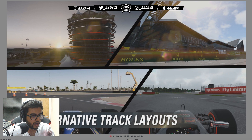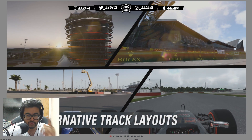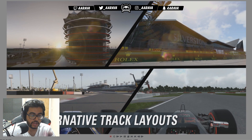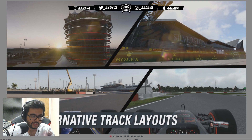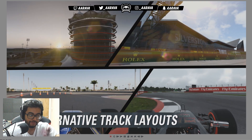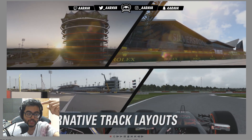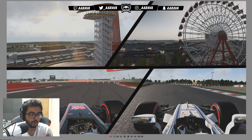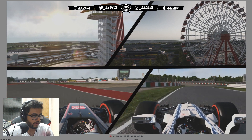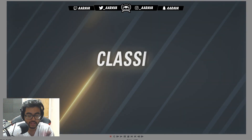Then we get a glimpse of alternative circuit layouts. We get confirmation of Bahrain and Silverstone as alternative layouts. We'd seen Bahrain before from E3 gameplay, but now we see Silverstone's short layout: from Village you'd normally turn left toward Luffield, but here you continue straight down the back straight toward Stowe. We also see COTA and Suzuka. It's cool that we've now got shortened layouts in the F1 game, like we've had in other racing games like Forza.